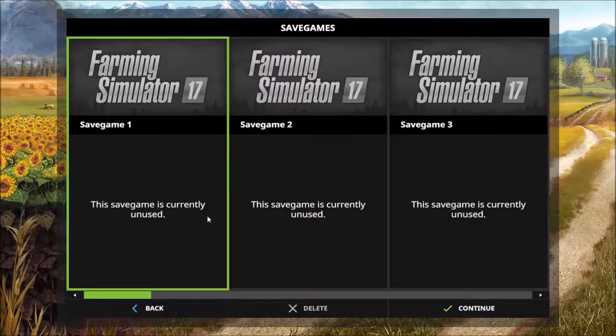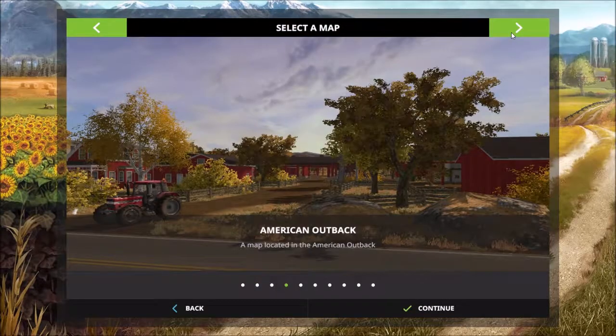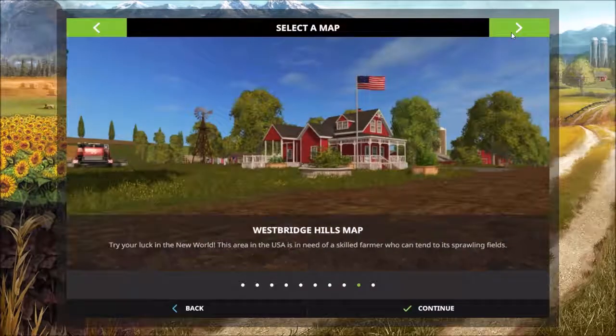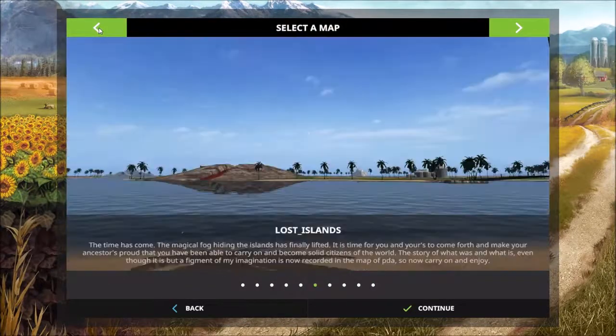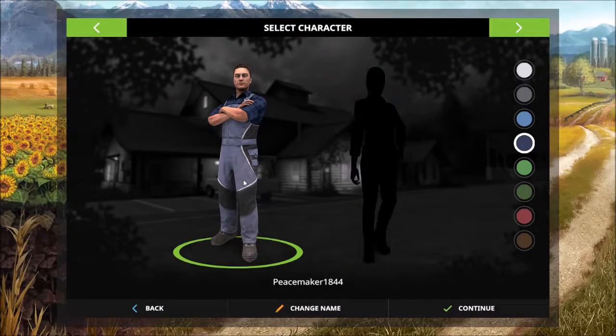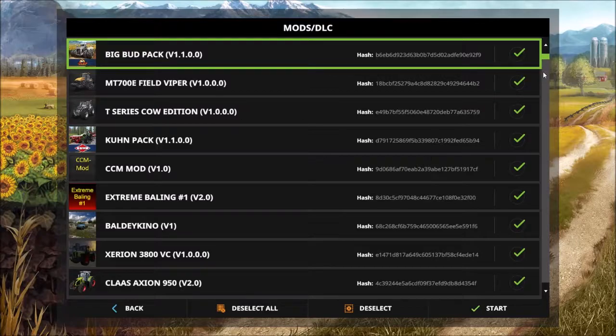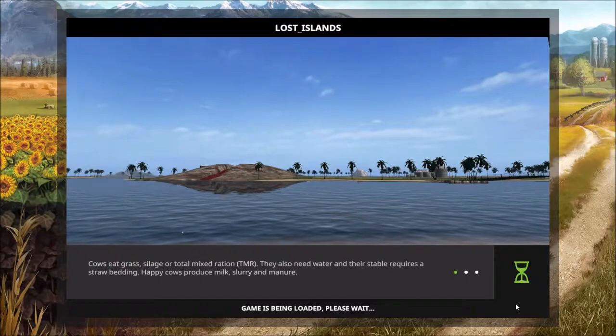We're gonna press the delete button, which sucks, but that's alright. The new map we're playing on is Lost Island — yes, that's the one. I have not tested this but I think it's gonna be a good map for us to play on. So let's get started. We're gonna pick our guy — green, I like green. This is going to be the new map on the channel for Farming Simulator. I'll adjust those mods later.